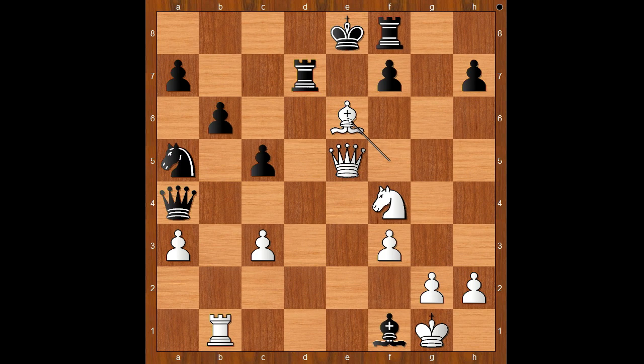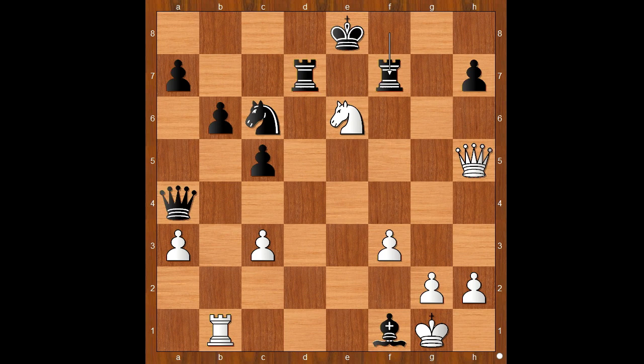Do you sometimes wish that you could attack like this? f takes on e6, knight takes on e6. Knight to c6, attacking the queen — brilliant defending by Aronian. Queen to h5 check. Rook to f7. For how much longer can black hold the position? That is the question. Rook to e1. Rook to e7.